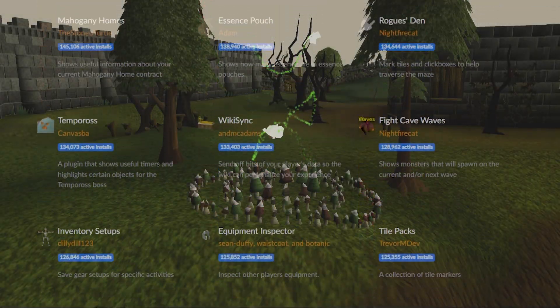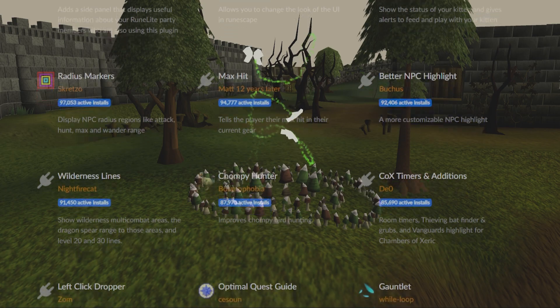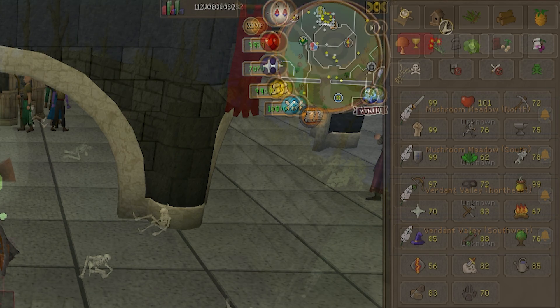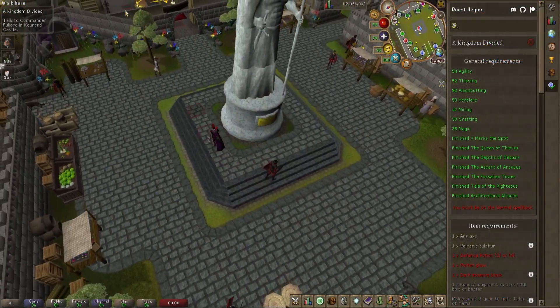Now, what does this client include? This client also includes a bunch of the most used plugins on RuneLite. A few examples would be the Slayer Helper, Timers, High Scores, Achievement Helper, and yes, of course, the Quest Helper too.